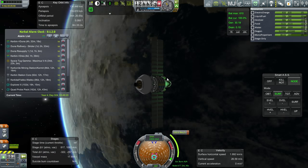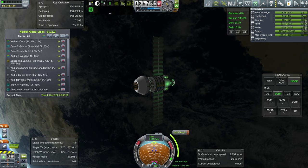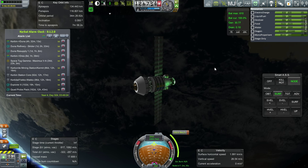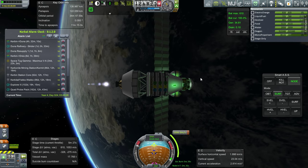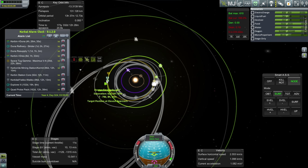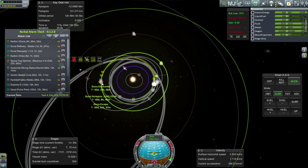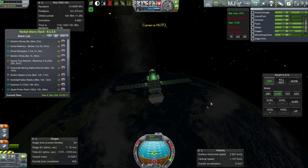Duna Resupply 2 first. This one has the same story as the previous one - basically exactly the same. The stage has enough for the transfer and we're right about at the node. More food, water, and oxygen for Duna. Mission number three is on its way to Duna with a periapsis of 2,000 kilometers or so, depending on how it wiggles.